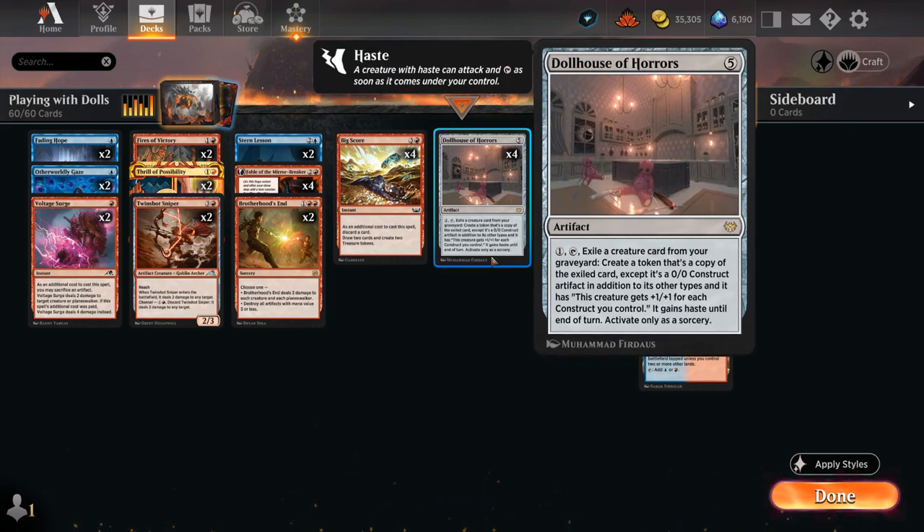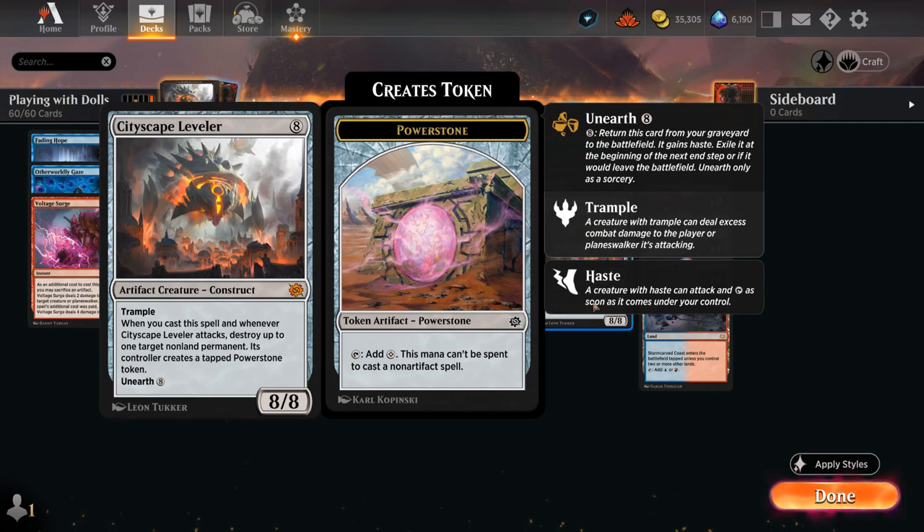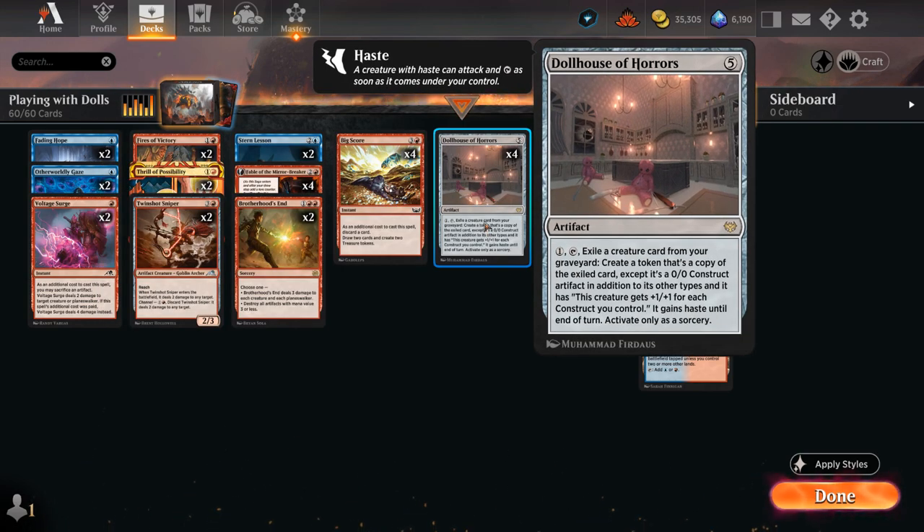The 5-mana rare artifact costs 1 mana to tap and activate, exiling a creature card from our graveyard to create a token that's a copy of the exiled card, except it's a 0/0 construct artifact in addition to its other types, which gets +1/+1 for each construct we control. By itself it starts out as a tiny 1/1, but the more creatures we reanimate the bigger the constructs will get. Conveniently we also have Cityscape Leveler, so if we cast it for 8 mana it can grow all the tokens from Dollhouse of Horrors, and the token also gains haste until end of turn so we can attack right away.